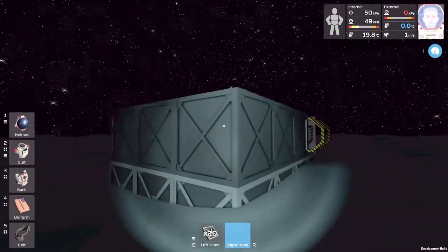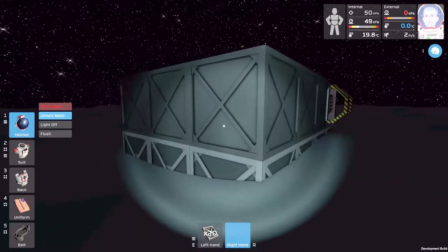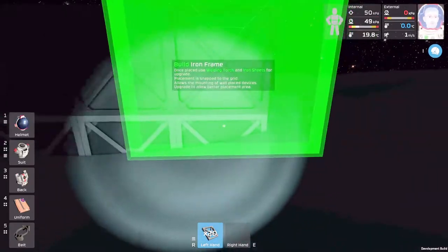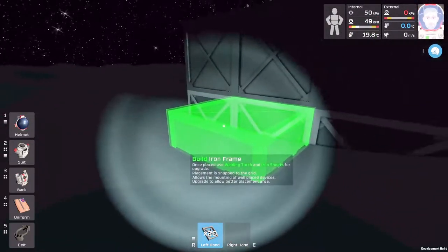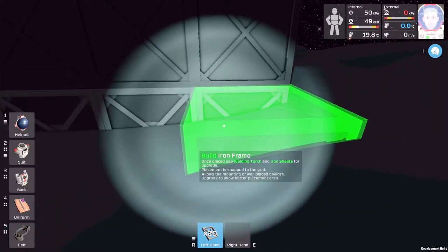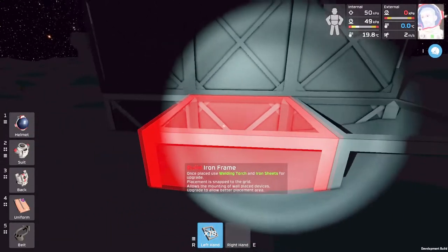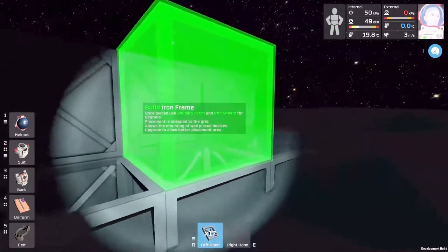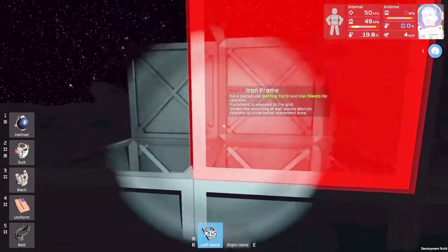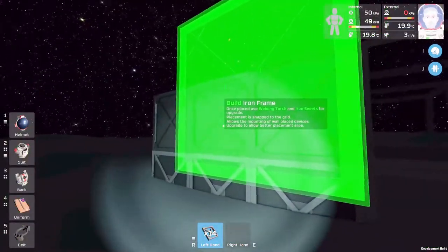Okay, we got our flashlight on. Basically we need to put some frames down so we can start collecting power, because we need power. Without power you're not going to be able to power the suits, you're not going to be able to do any of the fun stuff here. Let's see — J for jetpack.